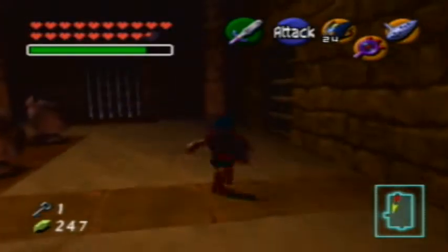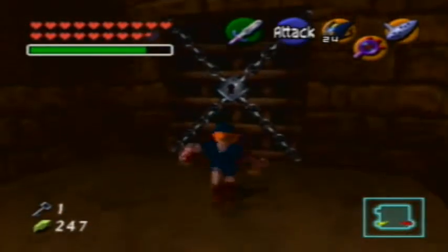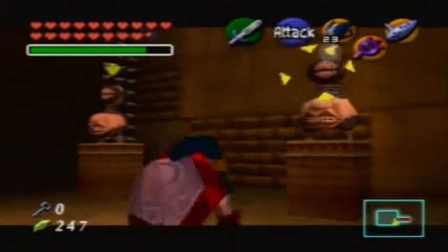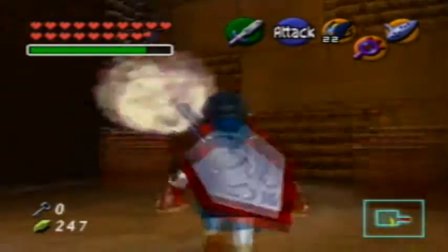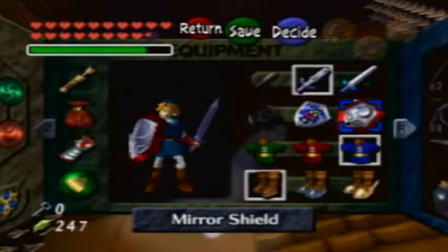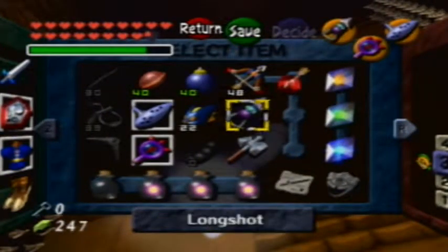They actually do that a lot of times. The Mirror Shield makes plenty of appearances in Zelda games — shows up in the last main dungeon of Link to the Past, it's in the last main dungeon in Wind Waker (I think you can do the last two dungeons in either order), and it shows up in a mini dungeon before the last main dungeon in Majora's Mask. I guess that makes up for it since you do get more puzzles, just in different games.